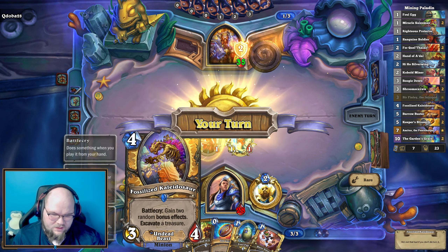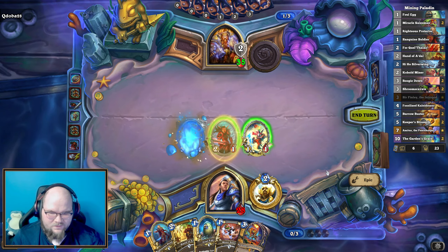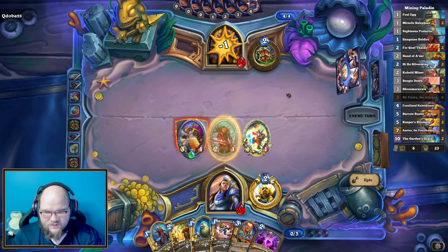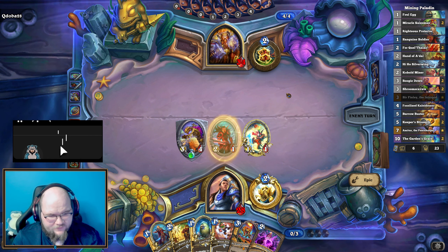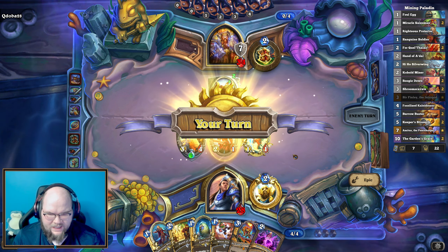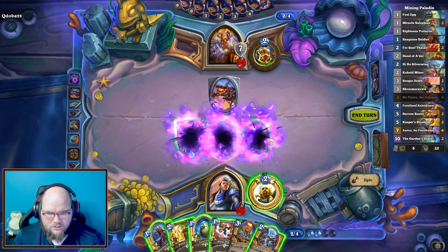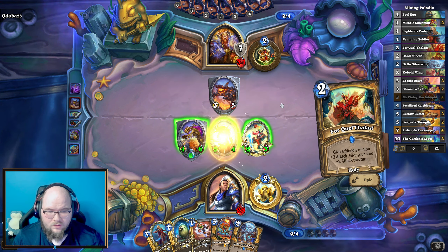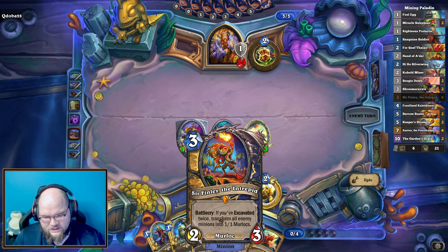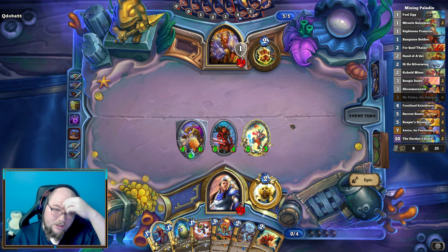Kind of looks like a relatively similar start, except this time we're playing presumably a Reno Warrior with Bran. We'll start with Sanguine Soldier so we can buff it, although maybe we should have done the egg so the buff sort of forces a kill. They have enough board clears that buffing and drawing is pretty strong here. Our reward giving us the plus-three plus-three might go a longer way in this game. We might just coin up the Fossilized Kaleidosaur because of how great that was for us last time. We got taunt and poison — could have used lifesteal and windfury or something.